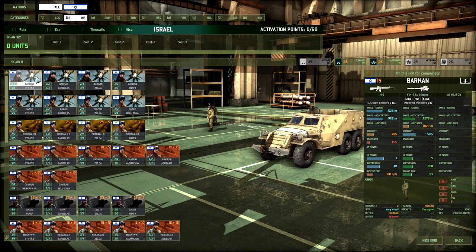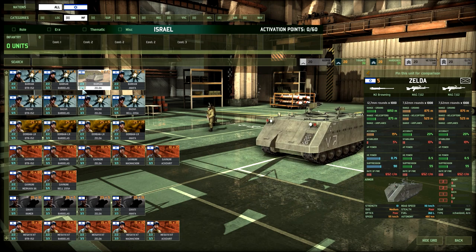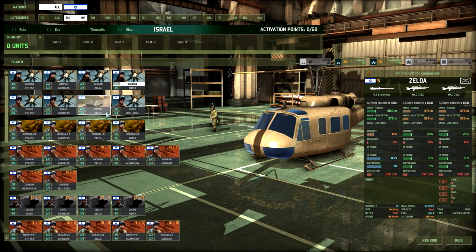Moving to infantry — we've got the Barkhans, which are just your standard Stinger A squad. Not that great; pretty low range against helicopters. As we'll see when we get to the support type, the AA is probably the weakest section of this faction. They can come in a few transports — just the Zelda, the M113s basically, and the BTR. The AA was disappointing — you have the Bazaq and the Barkhan. The Barkhan is a Stinger A with 2,275 meter range versus helicopters, which is really bad compared to other IR squads. The Bazaq is even worse with a Red Eye — 35% accuracy and 3 HE power — not something you'll be using very often.